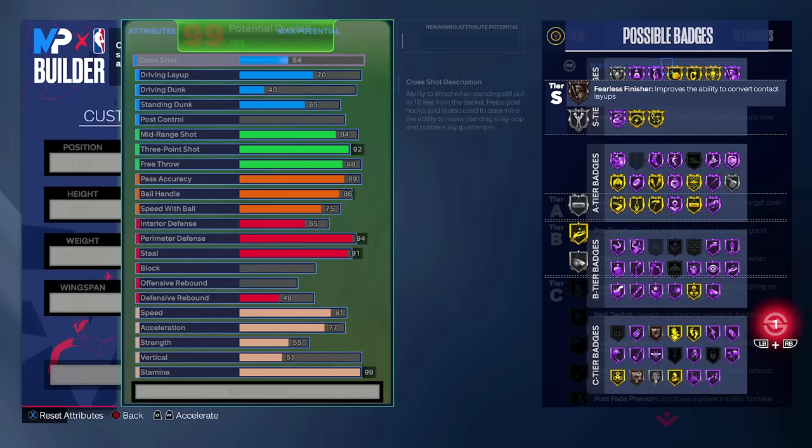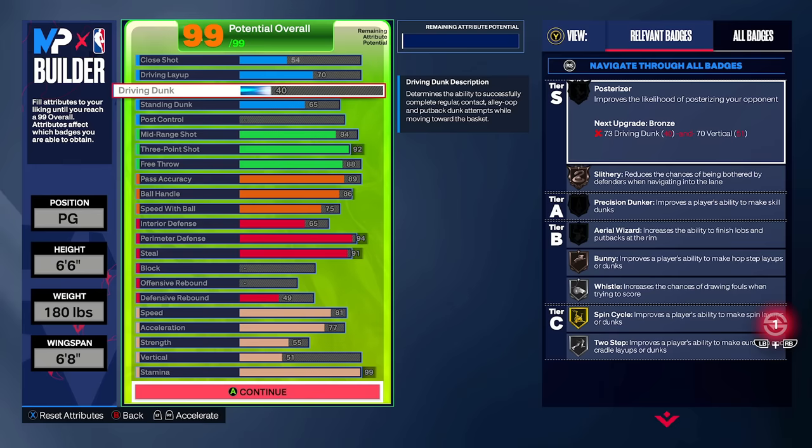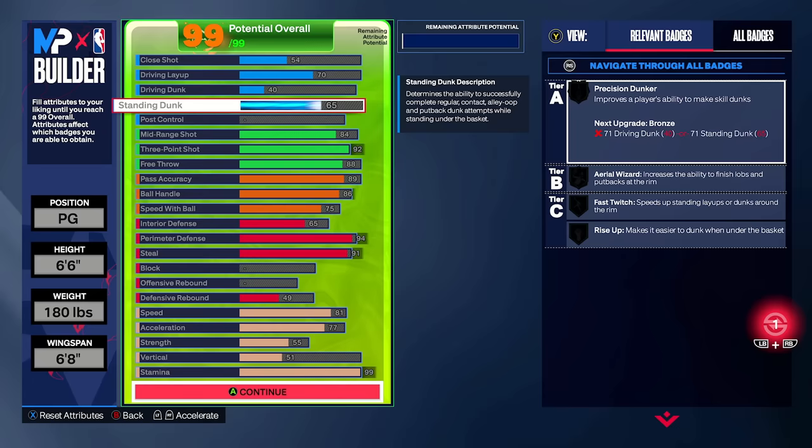The Tracy McGrady base is what you're looking for out of the best jump shot in the game. We're going 6'6" with a 6'8" wingspan — it's a little bit more defensive. We still have enough dunk to dunk the ball. Here's the key: if you took the driving dunk off and had 65 standing dunk but no driving dunk, you can't perform standing dunks — or at least it's very rare. You have to have some form of driving dunk package to be able to do your standing dunk packages as well.